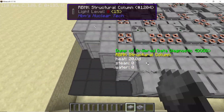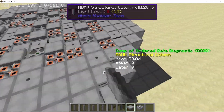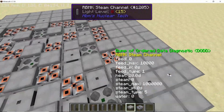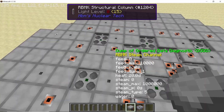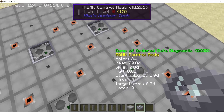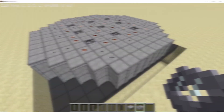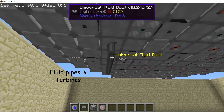Now for the tedious part: place down RBMK covers on all of the columns. If you want to see the Cherenkov radiation, make sure to place down the transparent RBMK covers on all of the fuel rods; otherwise you can also place down the normal RBMK covers. Once that's done, we can come to the bottom and connect all of the steam channels with water pipes.